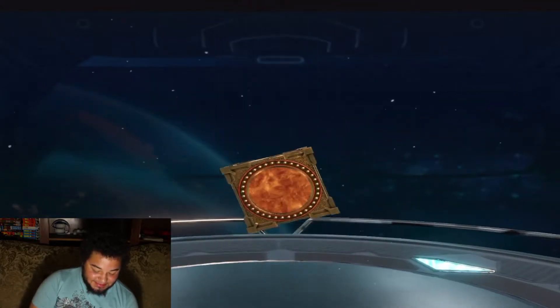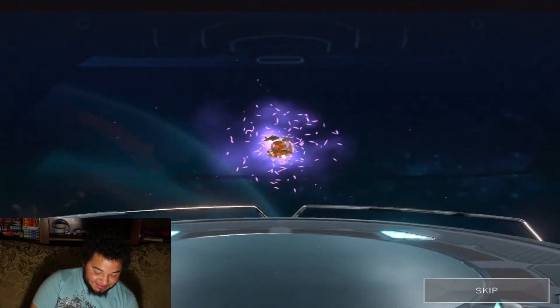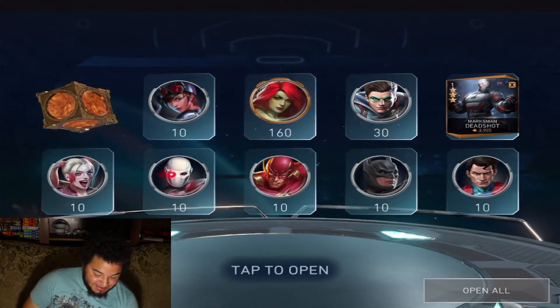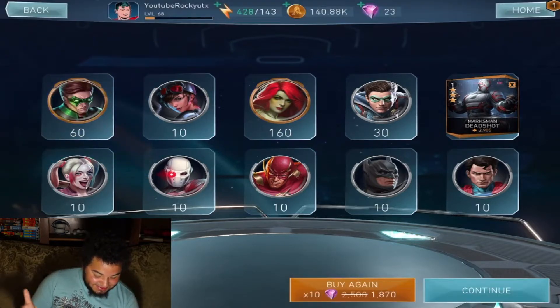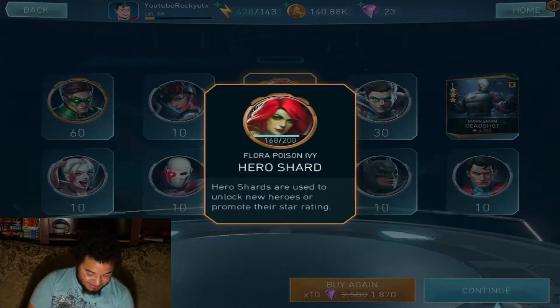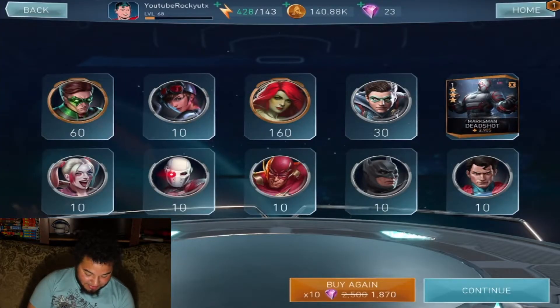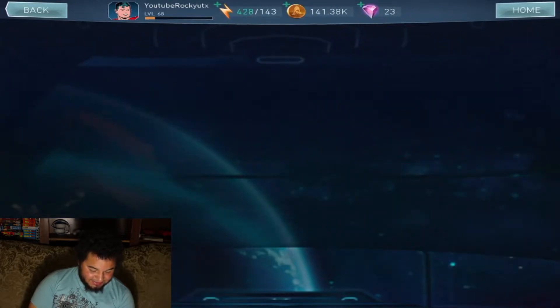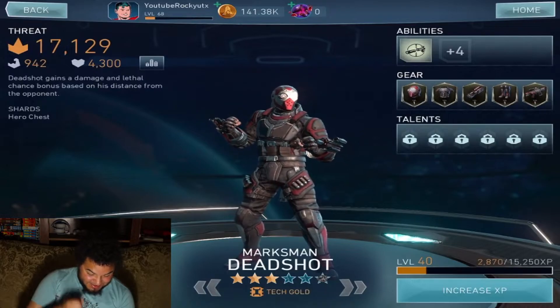And we got Deadshot — I'll take that because he's almost a completely new character. Then Poison Ivy and 60 shards. I got 160 shards for Poison Ivy but didn't even get her, and only 60 shards for Emerald Green Lantern. It's not even a new character — just 160 shards of him. Pretty disappointing results overall.